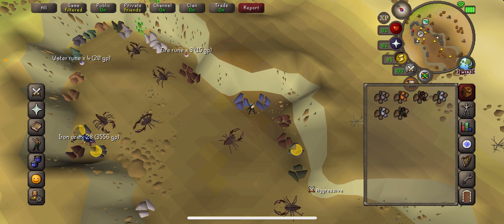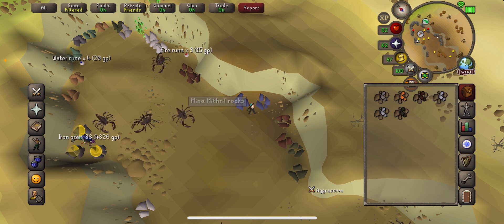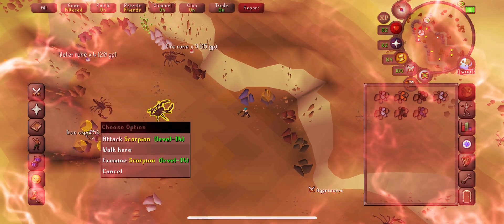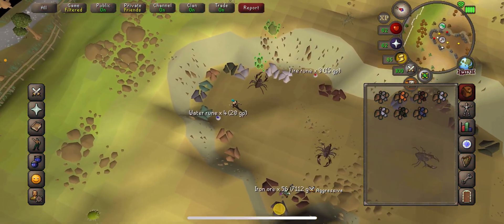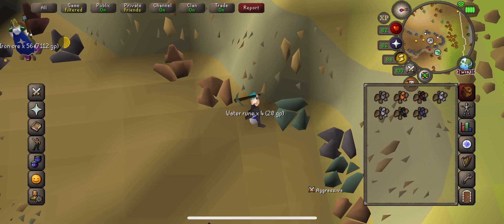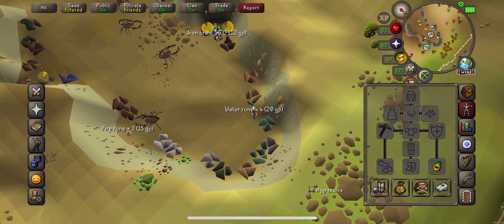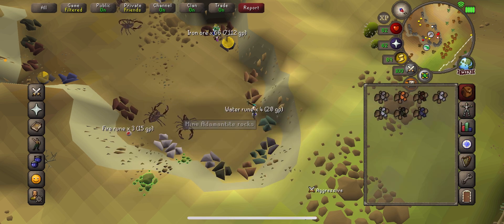If you check my stats I'm like 100,203 or something like that, but on here I can only see 99. You can also do iron here but I wouldn't recommend it because you'd want to be a higher level for the scorpions. This one you have to be level 70 for — it's a much higher level ore — and these are 179.